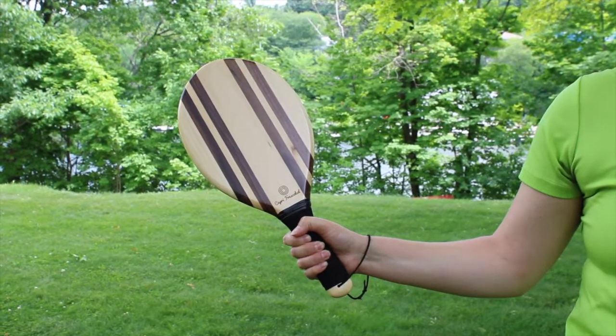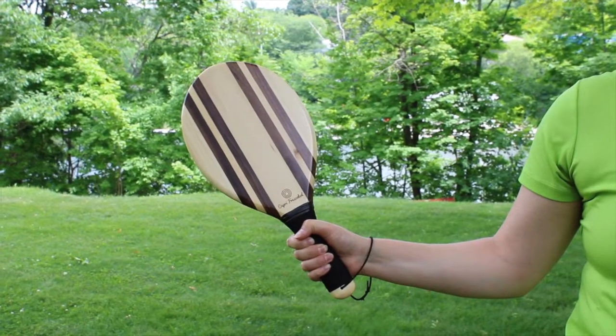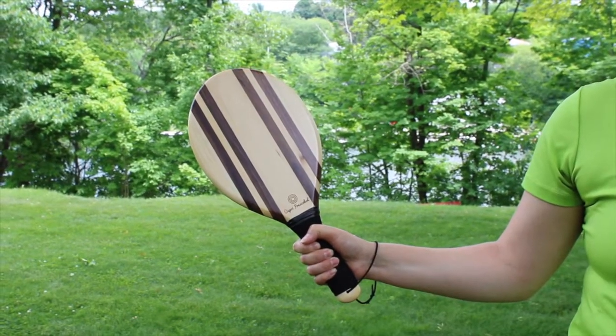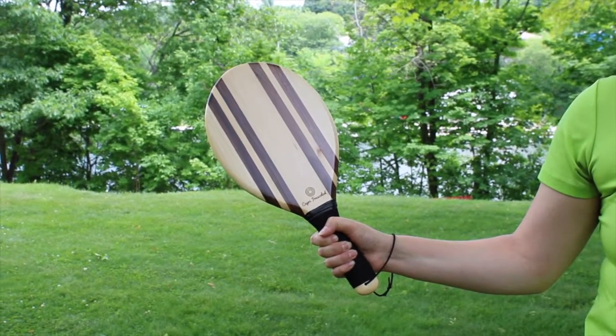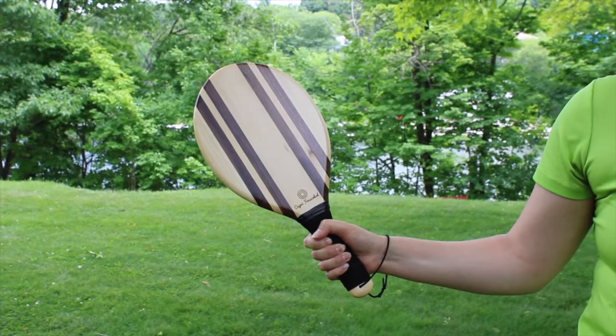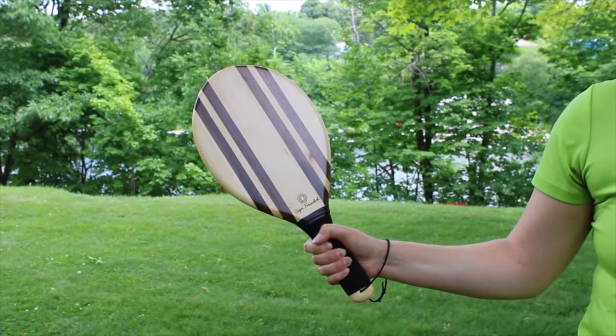It is important to have a firm grip on the frescobol handle. Grasp the handle as though you're giving it a good handshake. Your wrist should be at a 110 degree angle and your elbow should be bent at a 90 degree angle. While playing, you should maintain this posture. The wrist should be firm as it keeps the paddle in the correct position.